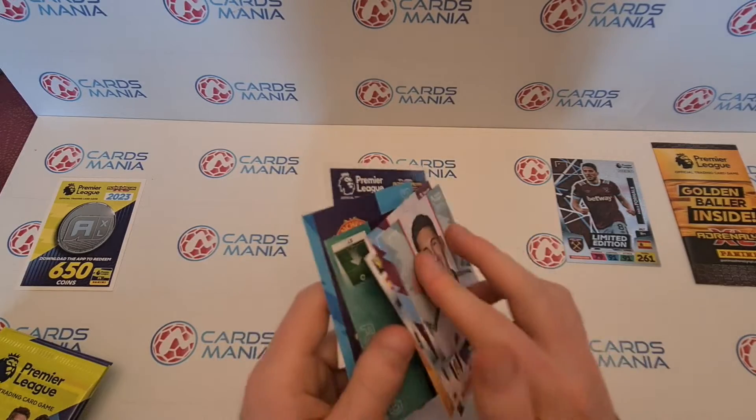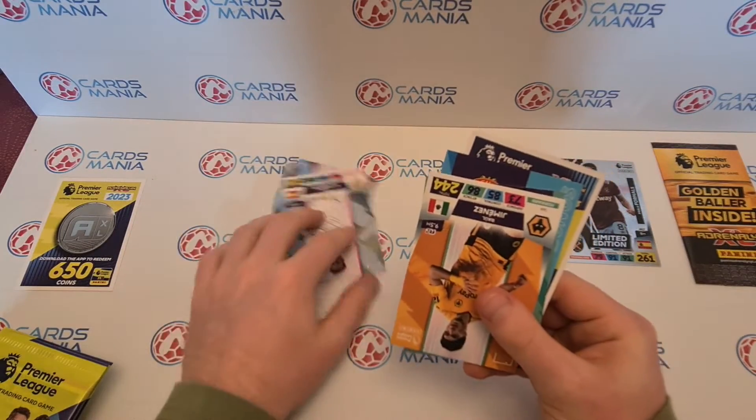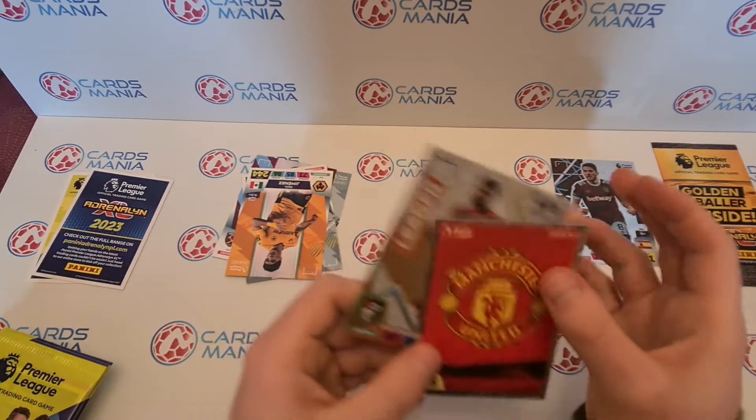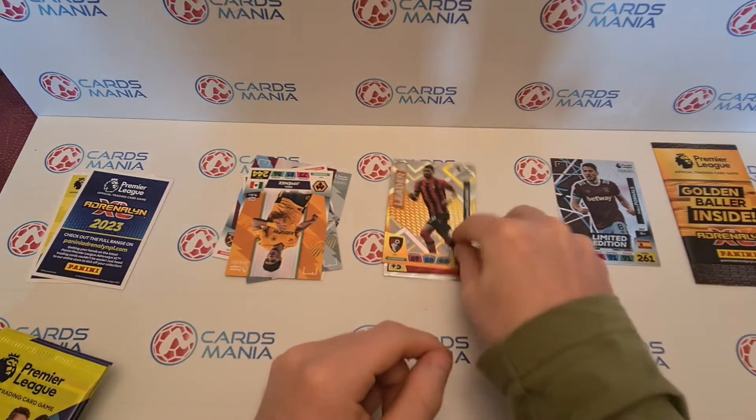Why are all the cards faced the wrong way? We've got Wilson, Ben Johnson, Jimenez, free download, the Man United bag — which I don't actually think I've got — and Dominic Solanke.